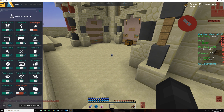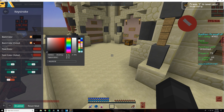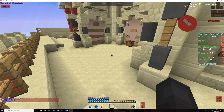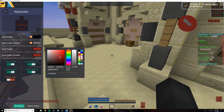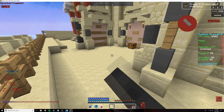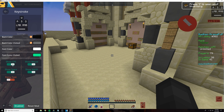The next module is the keystrokes module, which you can see in my top right. This is a pretty standard keystrokes mod — it basically shows the keys you pressed. There's back color, which you can change to whatever you want, and back color clicked, which is the color it changes to when you click. Font color changes the color of the font, and font color clicked — which I usually have on rainbow — is pretty cool. As you're clicking, you can see it changes to rainbow. You can also turn off CPS, turn off show mouse, and basically customize this to whatever you want.